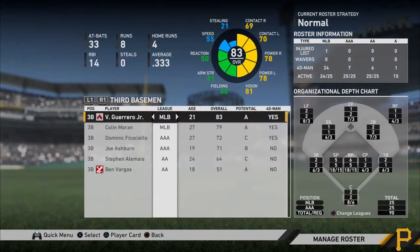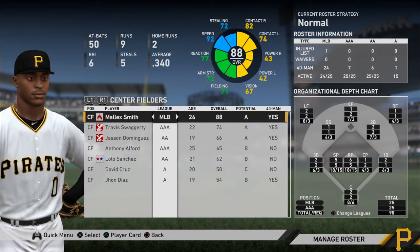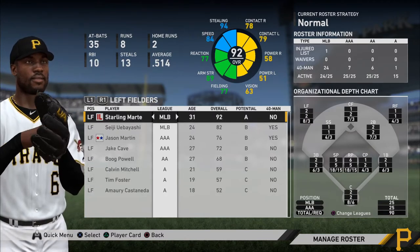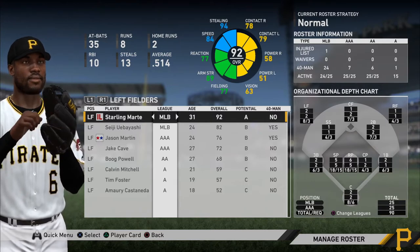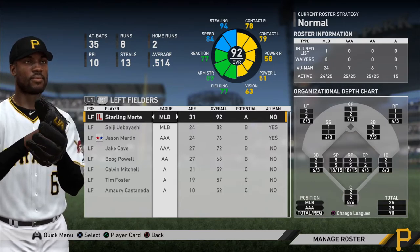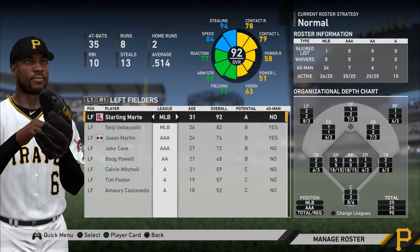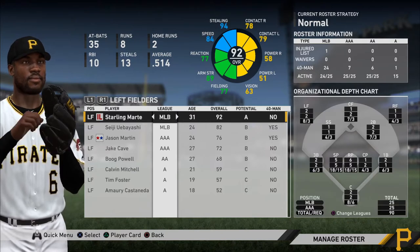I want to give you guys the benchmark as to how you can hit for power, and you'll see a commonality between where their power stats are. I set the benchmark at Starling Marte. Starling Marte has 58 power on the right side and 51 power on the left side. And what you'll see is that he'll hit home runs both ways, but primarily on the right side. So that 58 power is what you want in terms of a player that you're not necessarily developing to be a power hitter, but somebody you want to be consistently able to hit home runs from time to time.